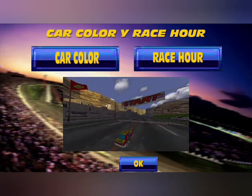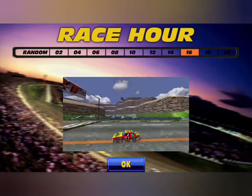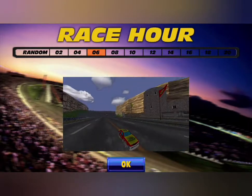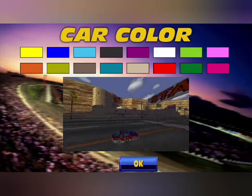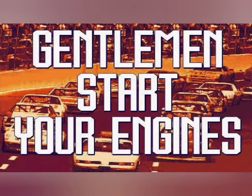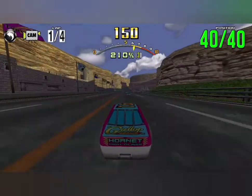You can make adjustments to the Race Hour — setting it to Morning, Afternoon, Evening, or Night. I'm going to pick Morning. You can also make adjustments to the Car Color, pretty cool. And just like the arcade classics, you can choose manual or automatic transmission. I'm going to stick with manual because that's what I normally pick. Okay, let's get racing — three, two, one, go! And they're on the way.